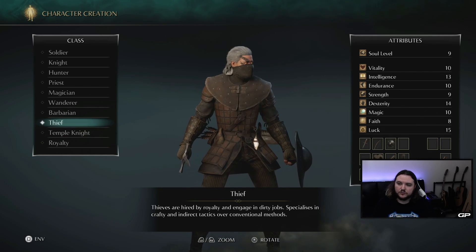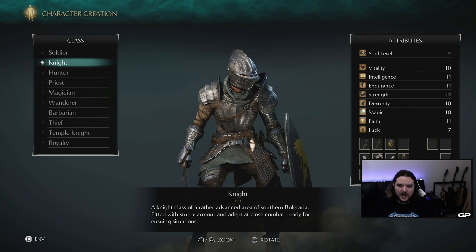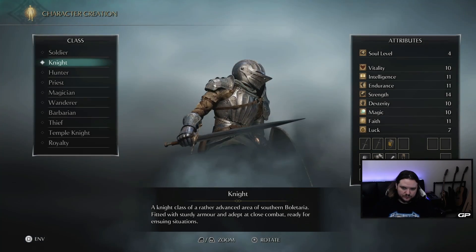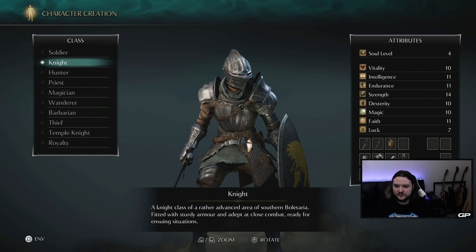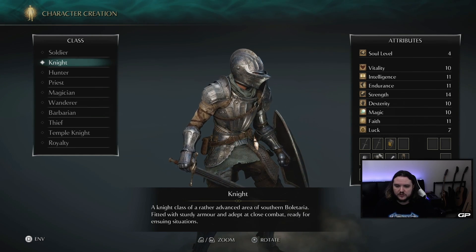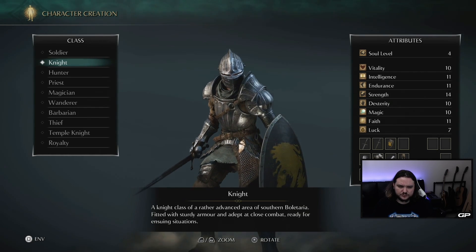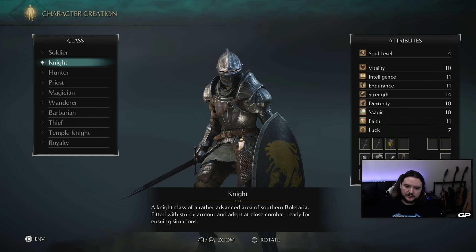If you are not intending on going for trophies and aren't interested in using magic, and you are a new player, I would suggest picking the Knight. The simple reason is the Knight starts with the Long Sword, which is the best melee weapon of all the starting weapons, and it starts with a shield that blocks 100% of physical damage, which is really helpful early on.